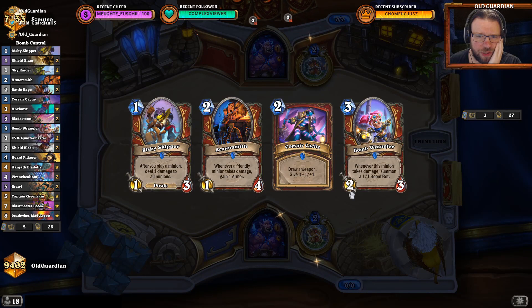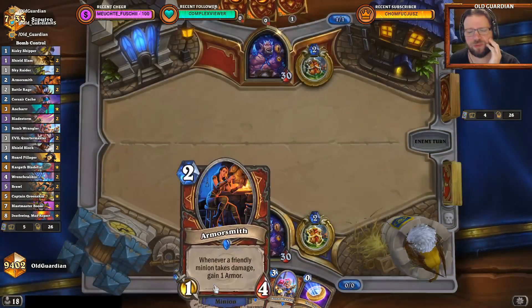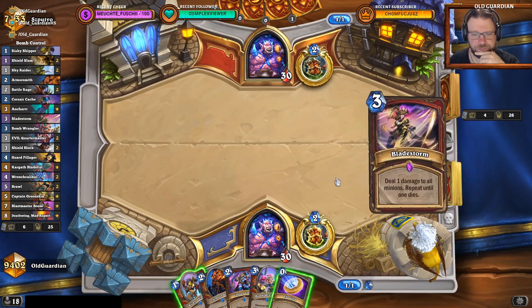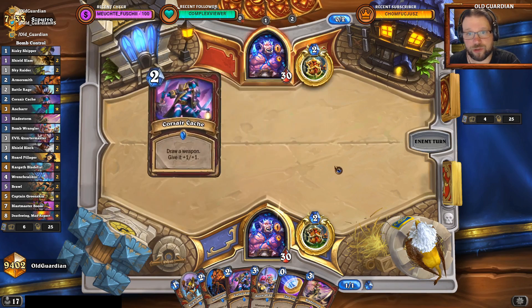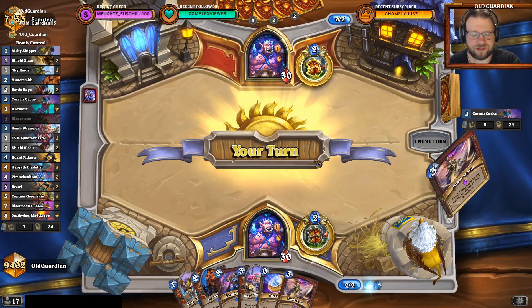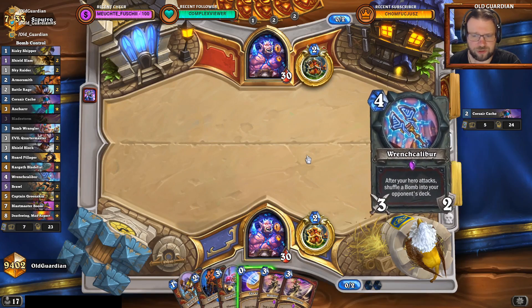I might even be able to afford to keep a hand like this, because I have lots of elements for a Skipper turn already. I don't know what sort of Warrior I'm up against — we will see in the near future. Bombs, Eggs, Enrage — everything is still possible. I mean, if they use Livewire Lance, then that's a tell sign. That gives me some indication of what we're up against. Obviously if they use Wrench Caliper, that gives me some indication too.